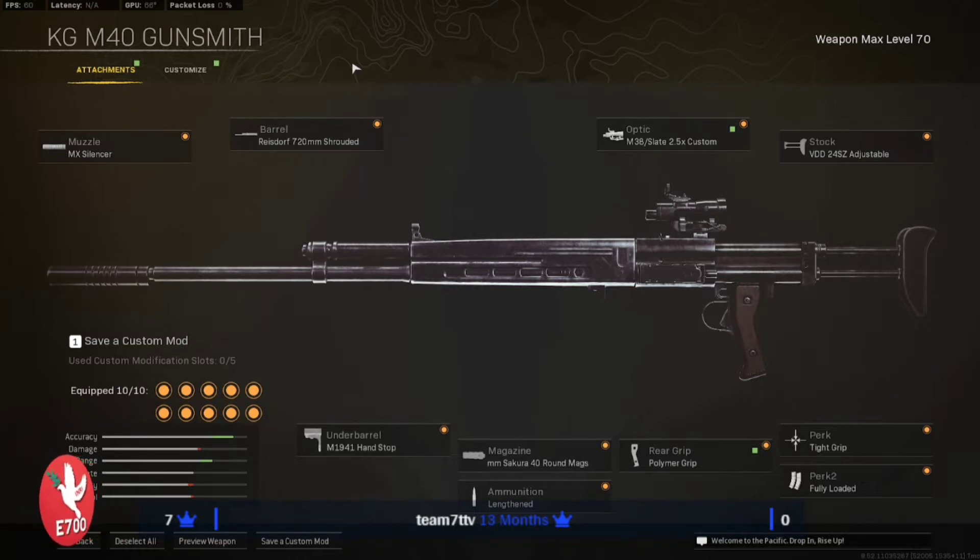Or the SVT PU 3-6x, or any other scope you like. For the stock I use the VDD Adjustable. For the under barrel I use the M19 Hand Stop. Magazine is going to be the first mag, which is 6.5 millimeter Sakura 40 round. Ammunition is going to be Lengthened. Rear grip is going to be Polymer Grip. Perk one and perk two are going to be Tight Grip and Fully Loaded.